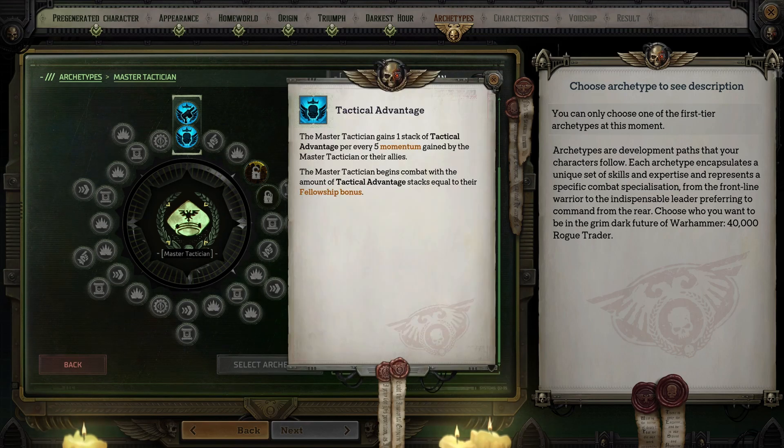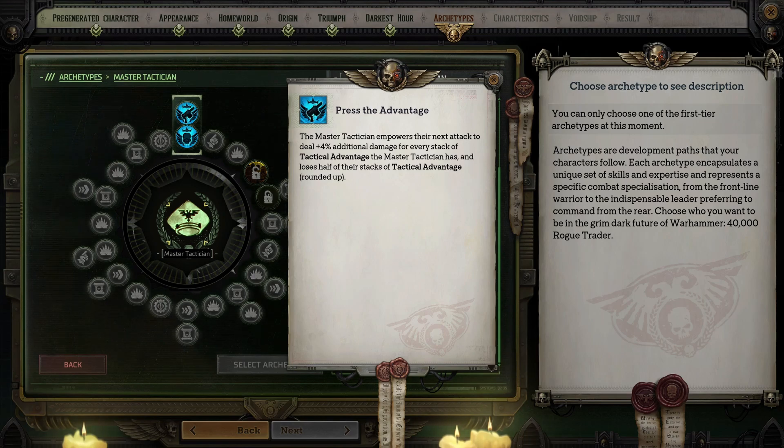This class automatically provides you with two features. The primary feature is Tactical Advantage, and you'll get a stack of this buff every time your party gains five momentum. You begin combat with a stack equal to your fellowship bonus. The secondary feature is Press the Advantage, which allows you to empower your next attack to deal four percent additional damage for every stack of Tactical Advantage you have. Once this ability is used you lose half of those stacks rounded up. It costs zero action points to use, and it represents a major shift from how you played as an Officer. During those levels more than likely you dealt very meager damage compared to other party members. Now you'll still probably have more issues hitting enemies than your peers, but if your attacks connect you can absolutely devastate foes.